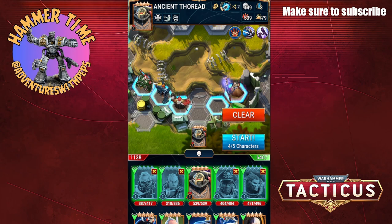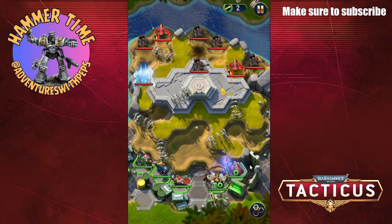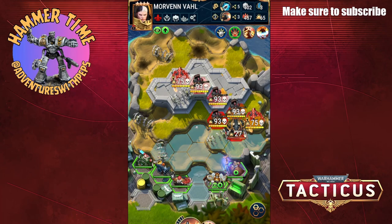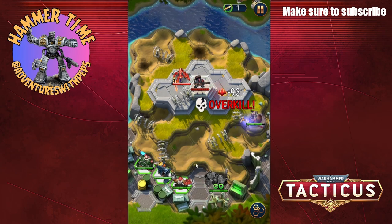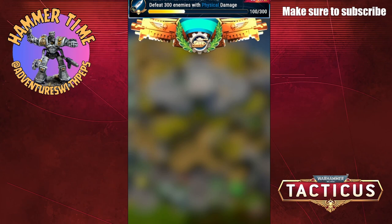I'm going to swap him out — I don't see much point — so we'll put in a different model. This time I'm going to let them run at me because these annoying terminators were hitting, but then I can do this. Just blasted a massive hole in their forces and if we're lucky he can reach — and we're done.